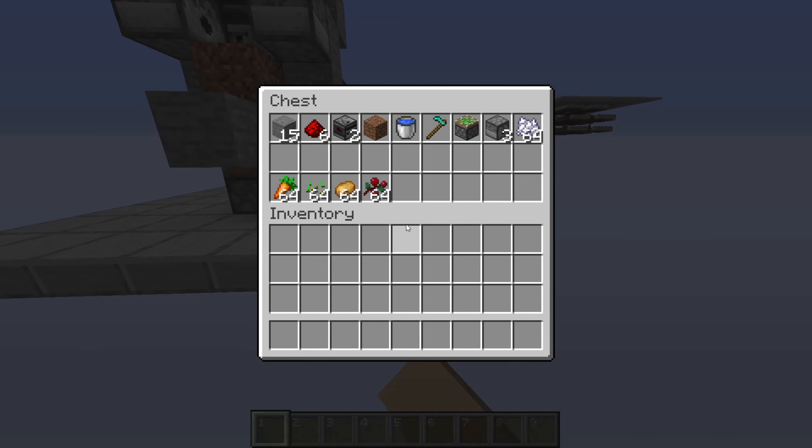Everything you need for this build is right here in this chest. Just a couple notes — make sure you have enough bone meal to fill up the three dispensers. These are the crops that the farm will work with, so make sure you have at least a stack of what you want to farm. You can go ahead and pause the video to collect the materials.